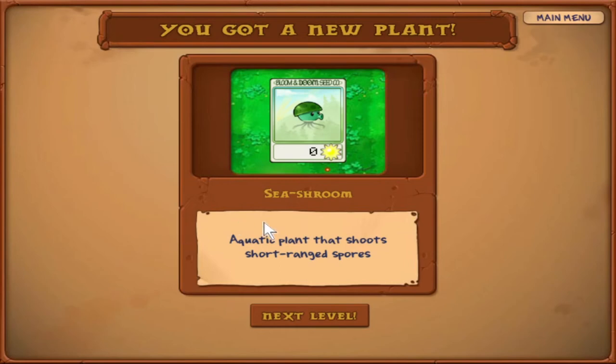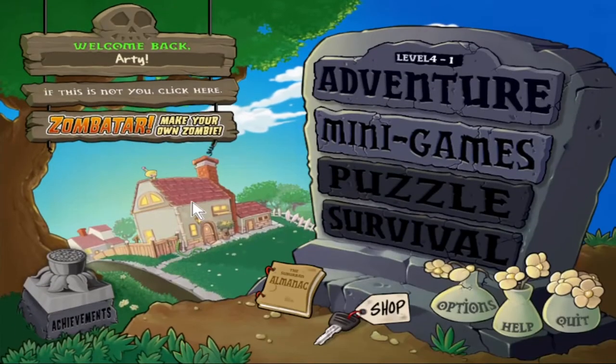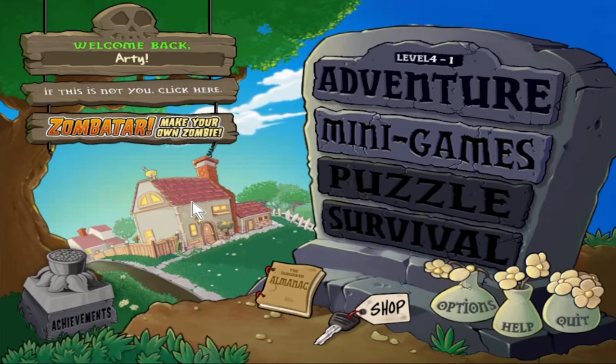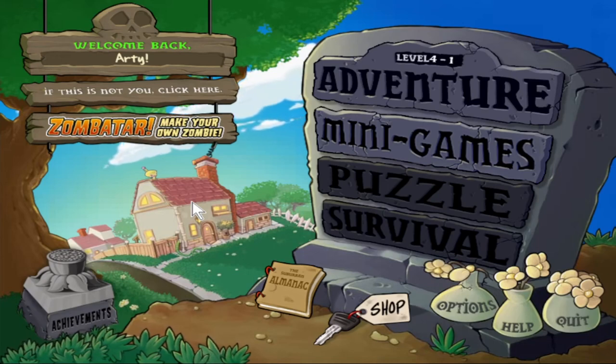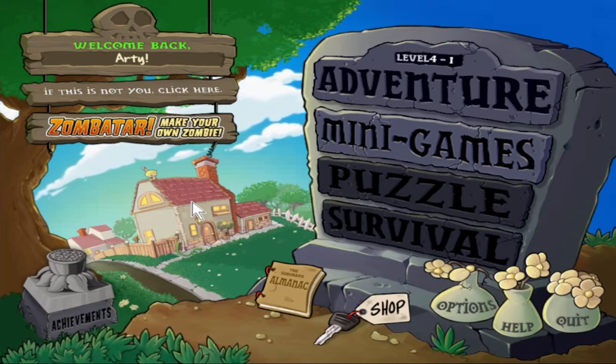We get a new plant — the Sea Shroom, an aquatic plant that shoots short-range spores. It's basically the Puff Shroom but aquatic, so you can plant it without a Lilypad. The pool levels are going to turn to night now, so the Sea Shroom could be helpful — but there is one big issue with it that I'll get into next time. We have now cleared three of the five worlds in the game. Next we're going to the pool at night, which is pretty much everybody's least favorite world — the plants aren't terribly great, but we'll still have fun. That's it for today — thank you for watching, I'm Colorful Artie, and God bless.